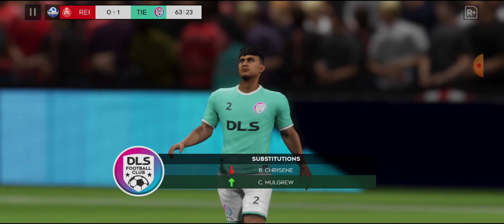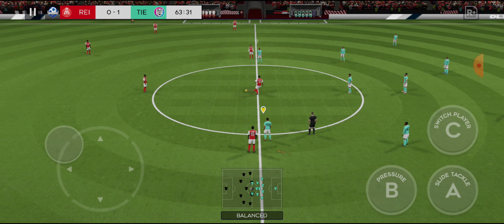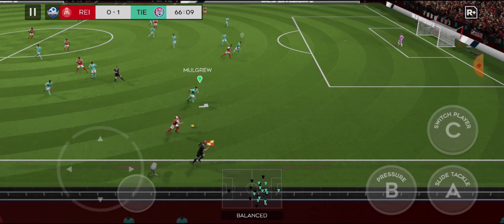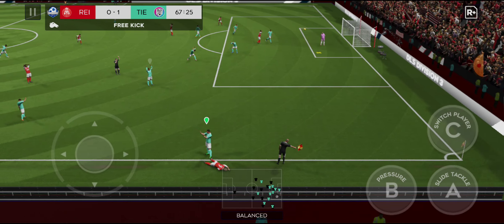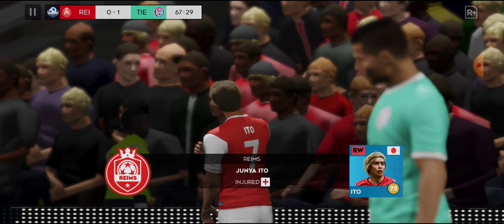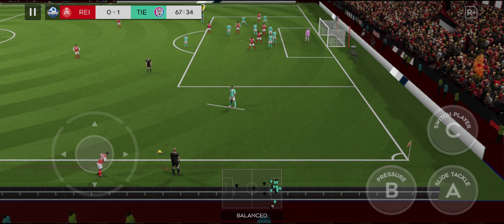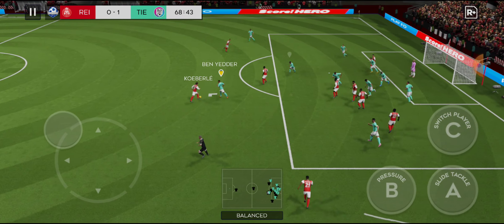Some players are looking tired, so changes are being made. Nice pass — they've taken it down the wing. It's a cynical foul; the crowd are jeering the player. He'll have to pay the price for his poor behaviour — he's going to be suspended for too many games. They've got the lead, but to keep it they're still going to need to have their composure.